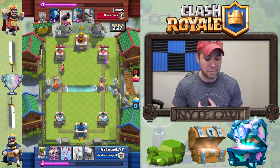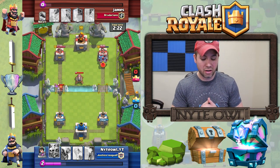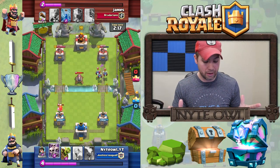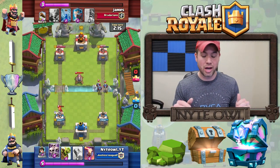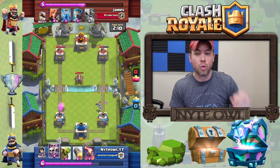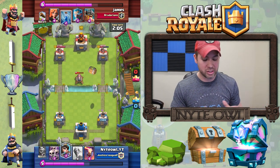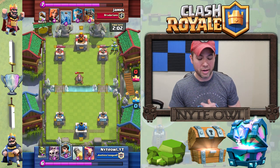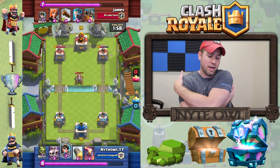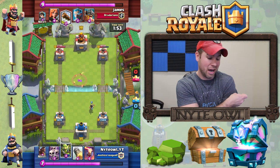He has the zap and the log — both counters for what I'm rolling with. As soon as he dropped his stuff over there, he tried to get my hog with that cannon but missed a little bit, so my hog got in and got a ton of damage on that tower. I'm two rockets away on that tower since my rocket does about 540-550 damage. I throw my goblins there, he zaps it — I was trying to bait his zap a bit deeper but he took it out pretty well.